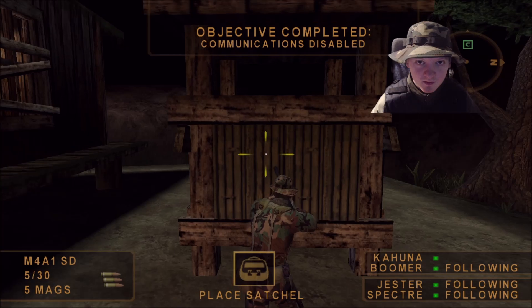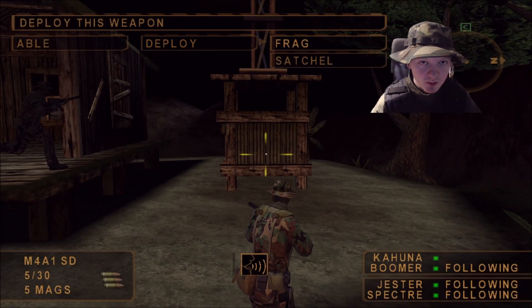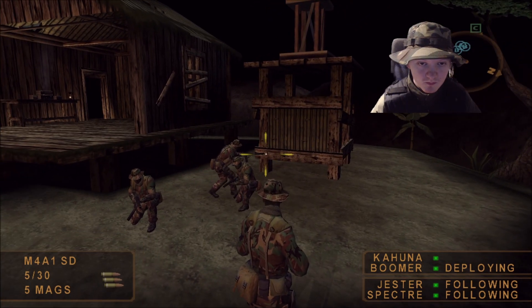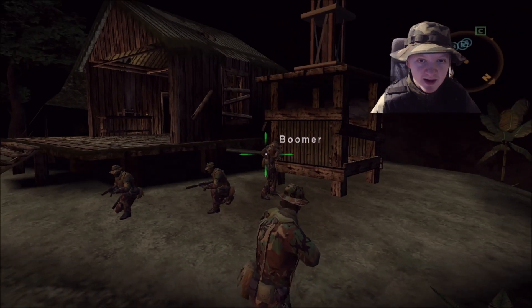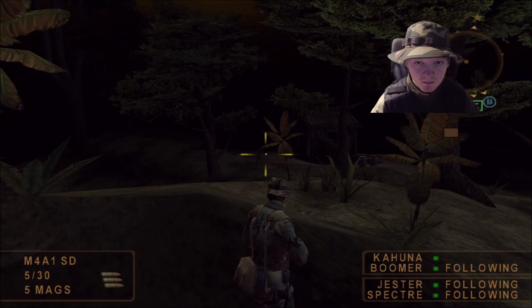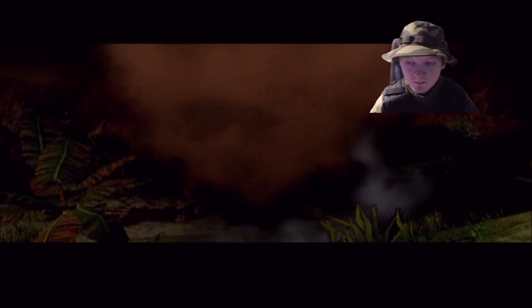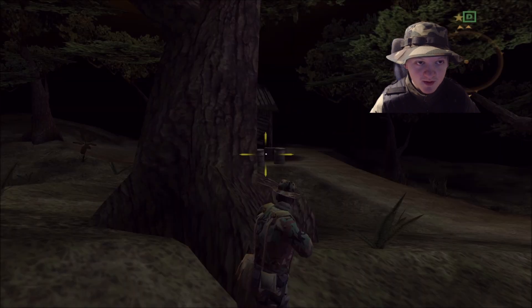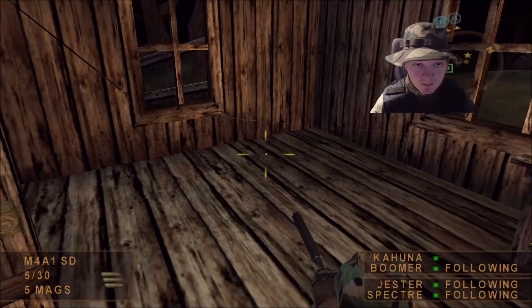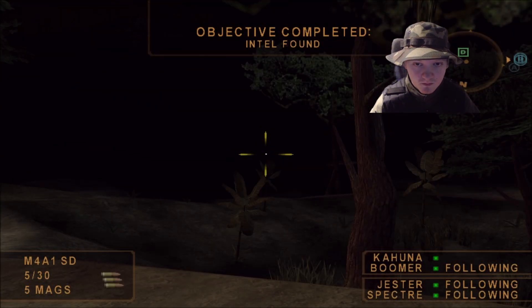No calling in for reinforcements — the communications are down. Now they blew up the comm tower too. Once we blow that charge, they're gonna know we're here. No calling in reinforcements now. We got the map. Primary objective complete.